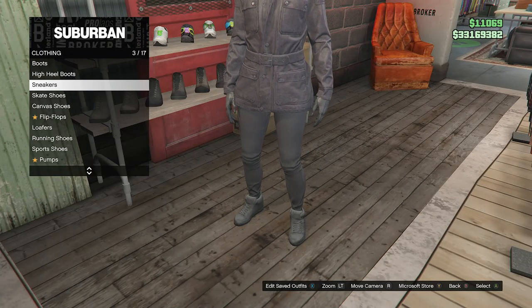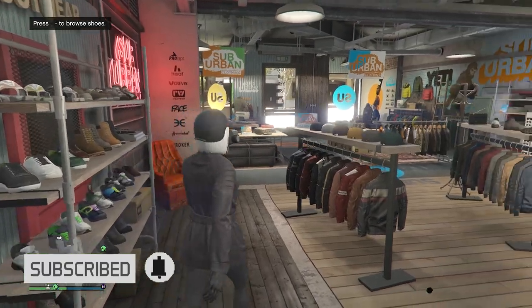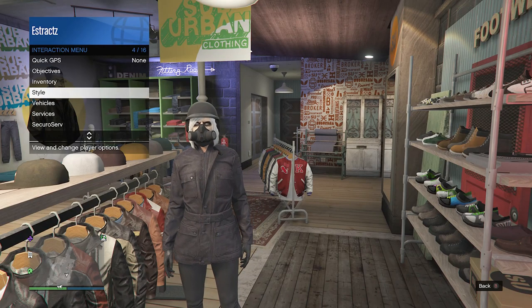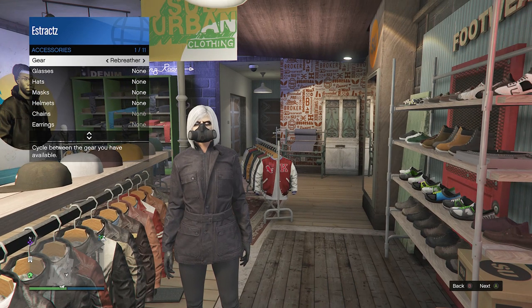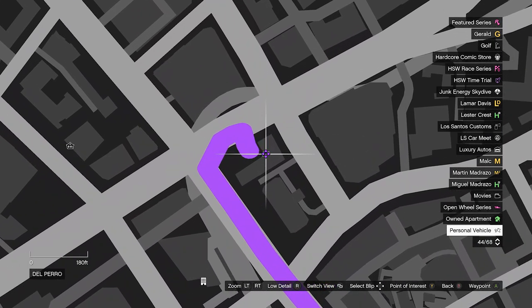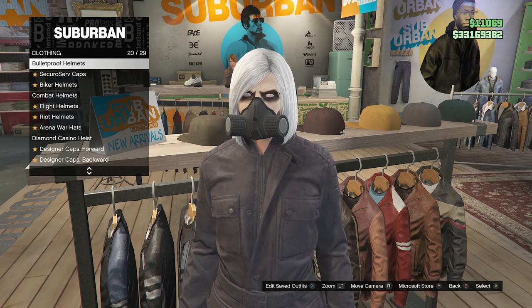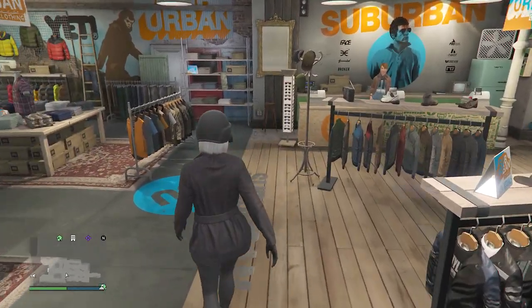Go to the shoes, scroll down to sneakers on slot 3, and look for the black plain high tops on slot 3. Before going into the hats, equip the rebreather first. Pull up your interaction menu, go to style, go to accessories, and hit right on your D-pad once to equip the rebreather. If you don't have it, buy it at the gun store. Then head back to the clothing store, go to hats, scroll to bulletproof helmets on slot 20, and equip the black bulletproof. It should merge with the rebreather.